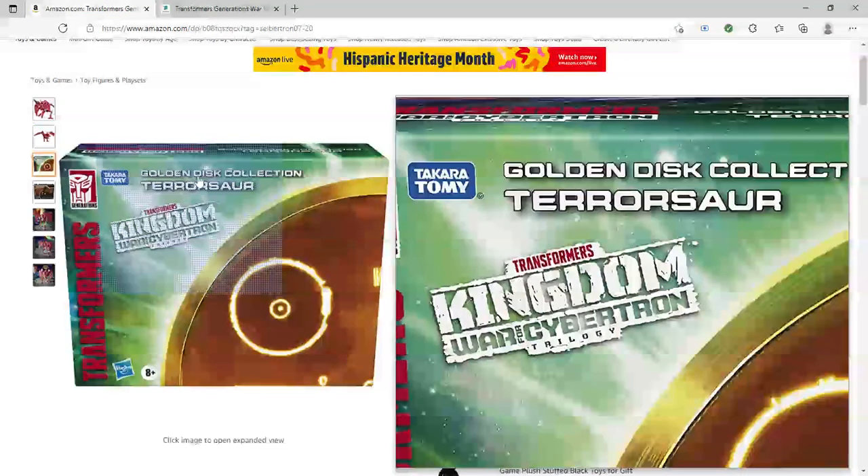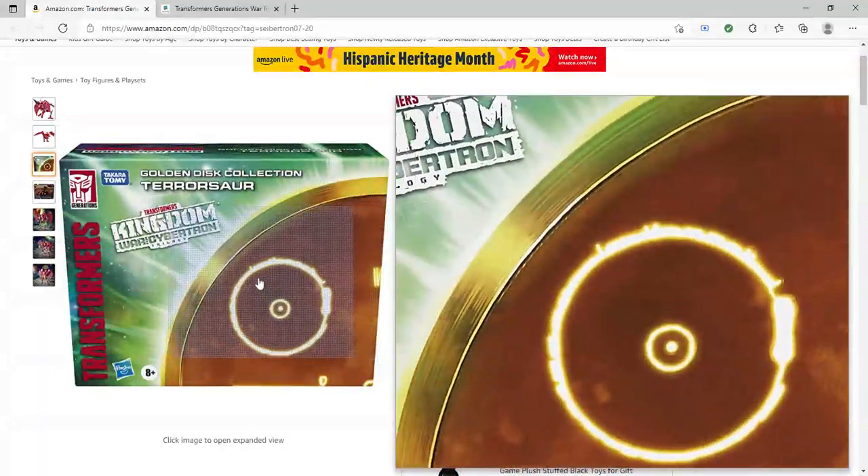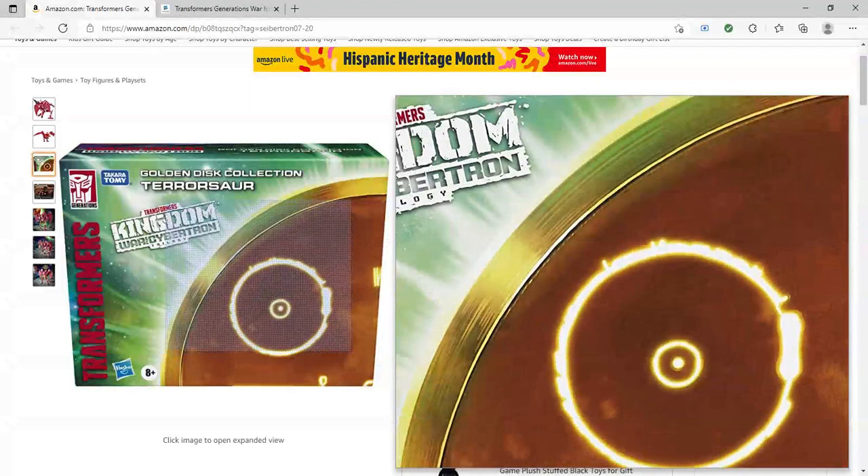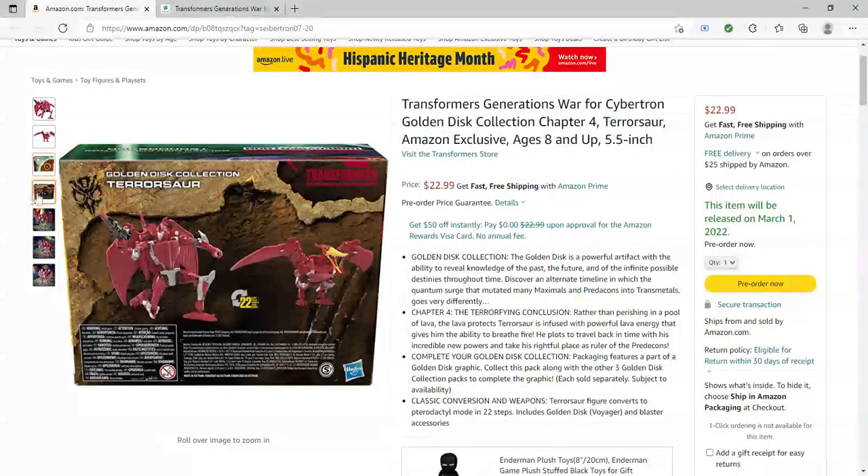Here is the packaging art — Pterosaur is right there with a really nice golden disc. This is the last box we need to complete the entire box display. Here is the back — he transforms in 20 steps, which is pretty cool.